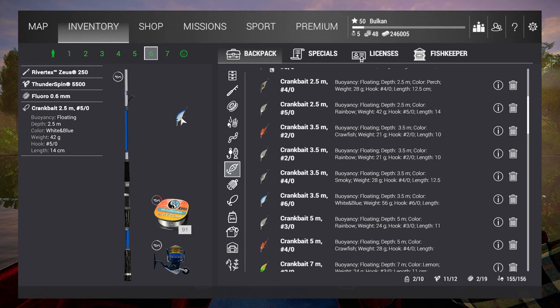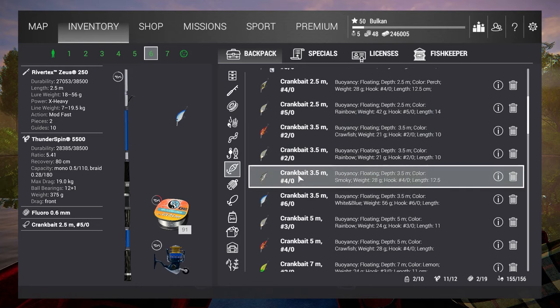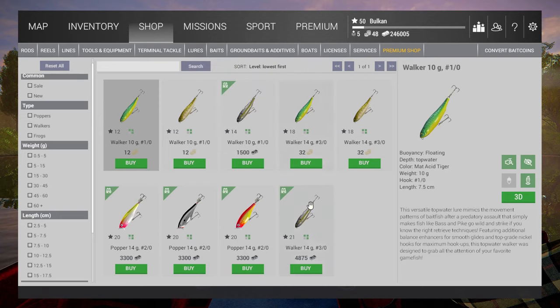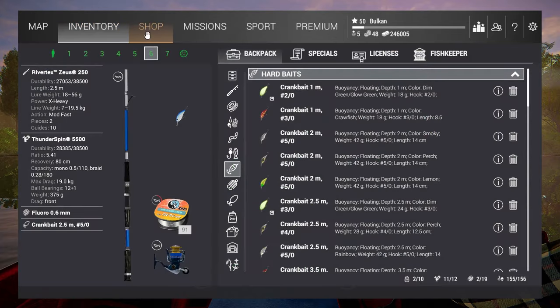Different colors also work, like the rainbow and a smokey one — I've caught some with those. That covers crankbaits. Very simple: just toss it in and straight retrieve at speed one. If you're not a high enough level to buy those yet, there's an alternative — topwater lures. This yellow with red back is very good; I have a really good hook ratio with this lure on this map for peacock bass.